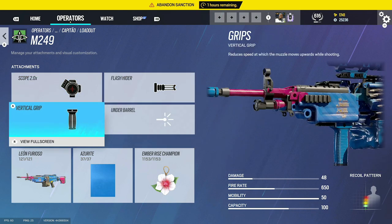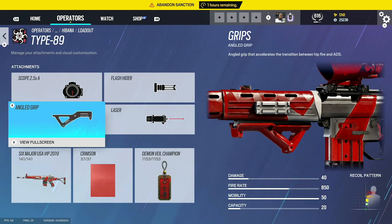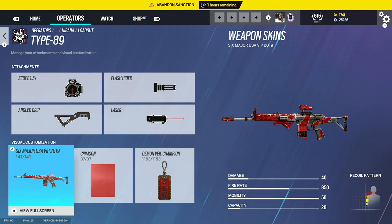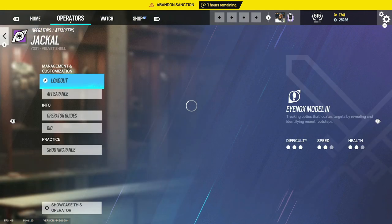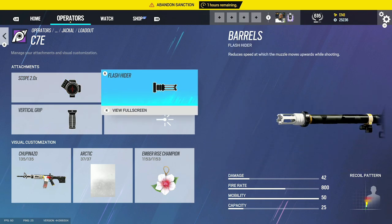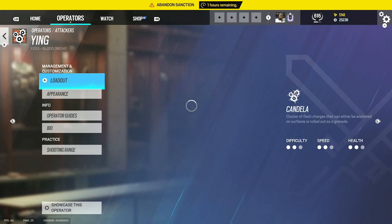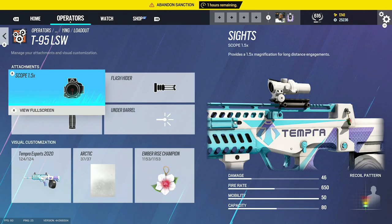For Capitão, we've got the 1.5 flash hider and vertical grip. For the M249 LMG, 2.0 flash hider and vertical grip. For Hibana, I use the 2.5 or 1.5 with flash hider and laser — one of my favorite skins in the game. For Jackal's two good guns, we use 2.5 or 2.0 with flash hider and vertical grip, and 1.5 flash hider and vertical grip.